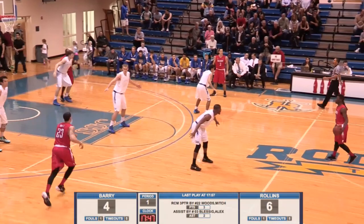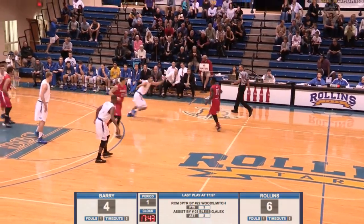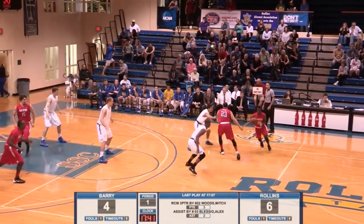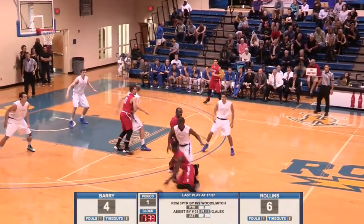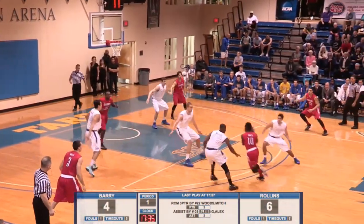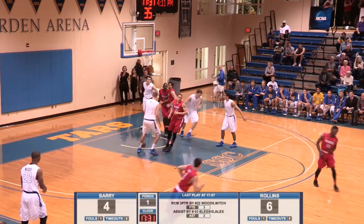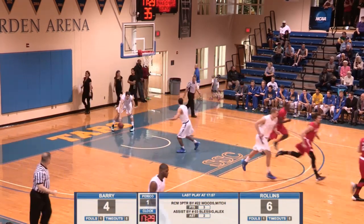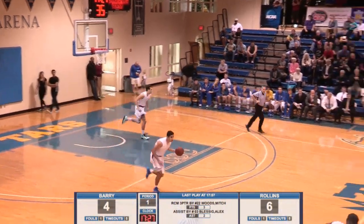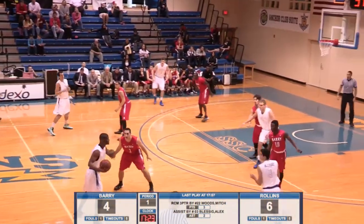Derek Hill, very very quick, listed at 5-9, transferred in from FIU where he was an excellent player and just decided to go to Division II. He led FIU in assists. Six to four Rollins — all wide open and the three-pointer is going to be up and in by Ferales. Yeah, Ferales — can't give him an open look, he's 44 percent and he shoots primarily the three. And it's 7-6 Barry.